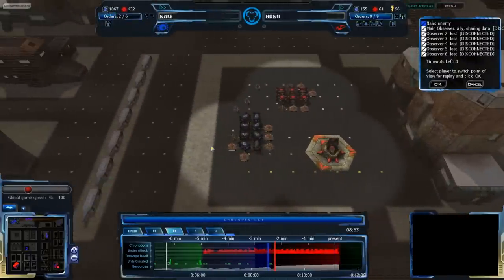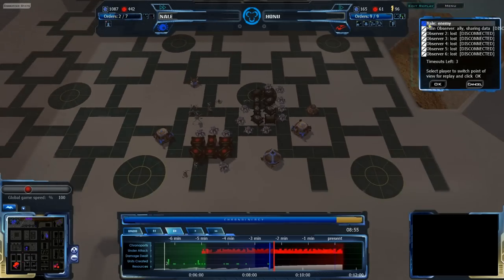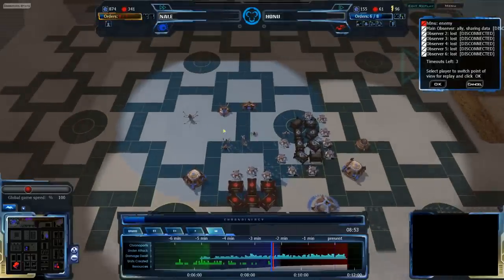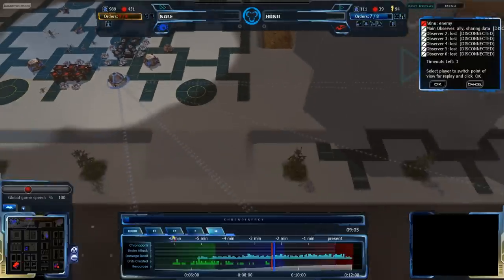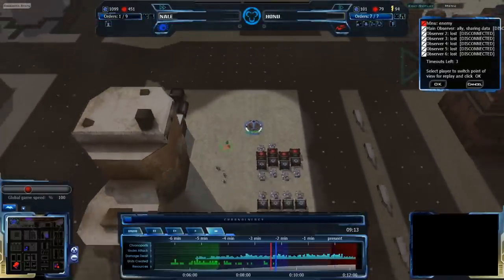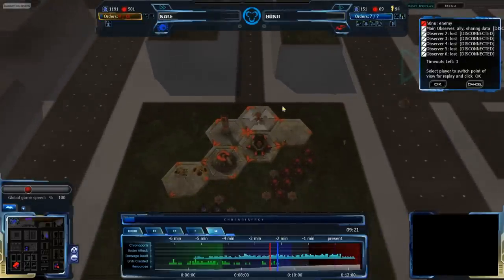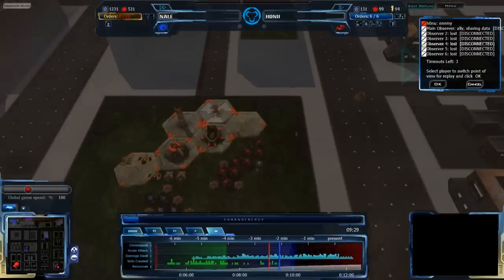It's almost nine minutes into the game and Nail is at a huge advantage. Really, all Nail needs to do is convert this economy into production. Legal Class would help, but even without that, he could just jump towards the present, building and building as he goes along, and he'll have a massive army. By the time Honu actually does anything, even with Chrono Porting — which Honu hasn't bothered to build yet, he has no slipgate — the Death Ball will just be too big.